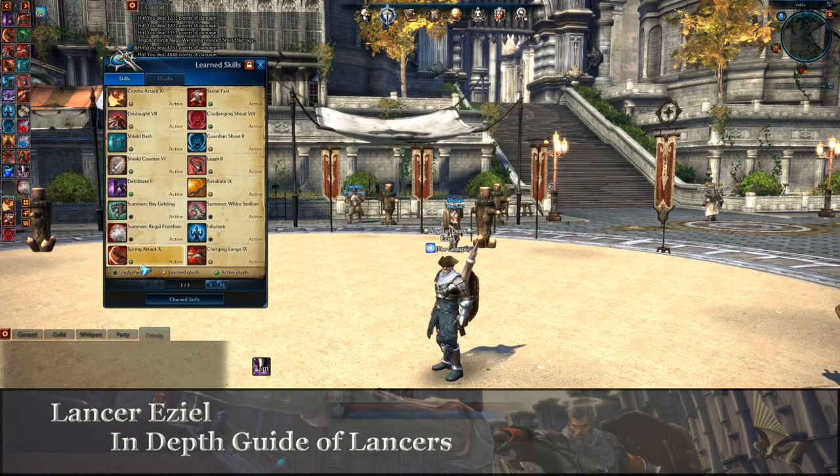Let's take a look at Charging Lunge. We've got an instant cast, 200 mana, about a 10-second cooldown. Your base damage is 641 if you've got that all the way at level 60.